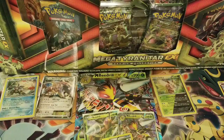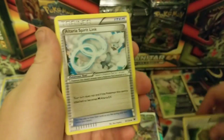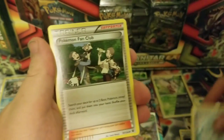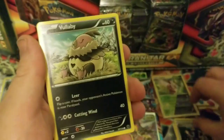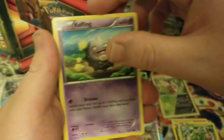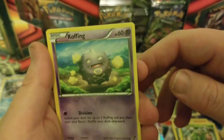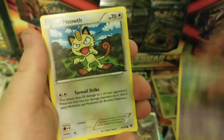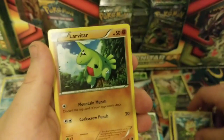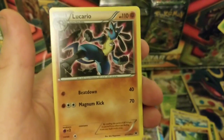Alright, this is my Fates Collide — the fates are about to collide. Dome Fossil, Altair Spirit Link, Pokemon Fan Club. Avalugg. Mawile. Koffing — look at him, looks like stoned. Meowth, a Larvitar, a Deerling Reverse, and a Lucario — non-hollow.